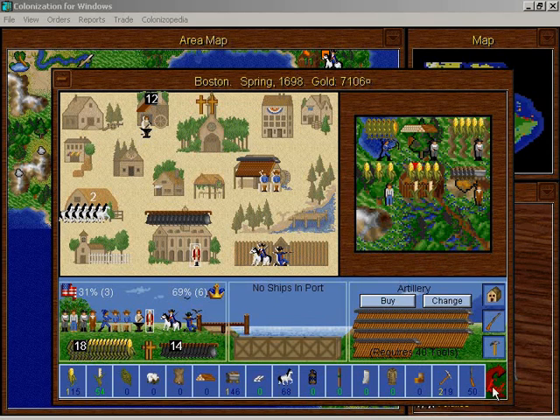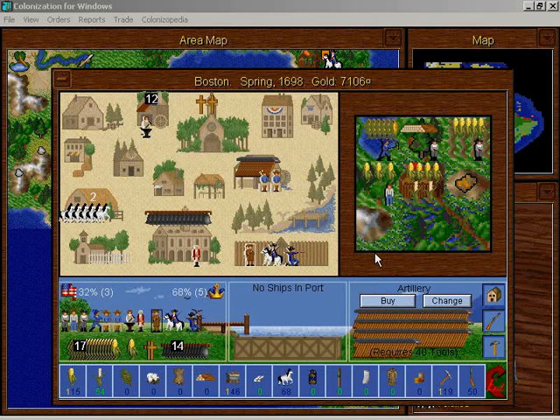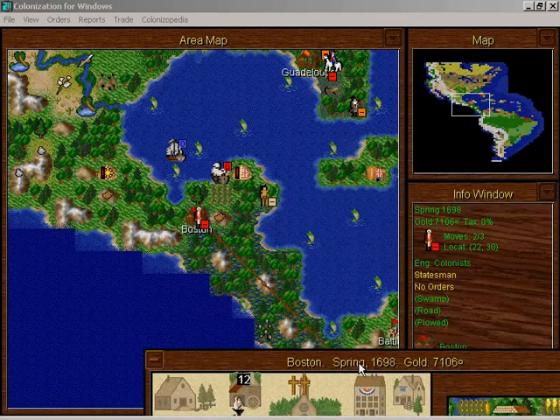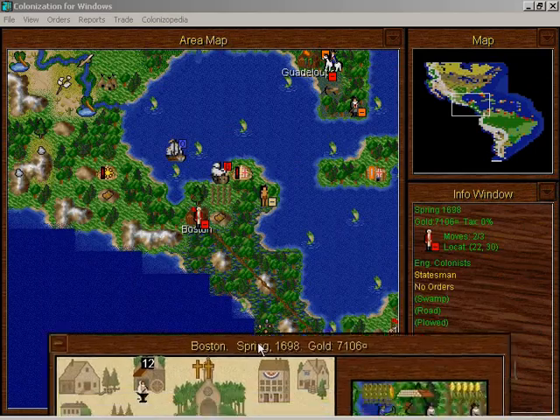We actually have a pioneer here, so he should probably be a pioneer and stop being an ore miner. I actually want to plow this area. The last time I tried to plow this area, some Aztecs came over and attacked us, and then the Aztecs came and murdered one of my elder statesmen. That didn't work out too well.